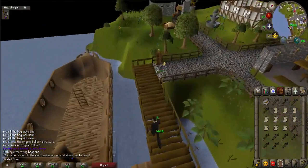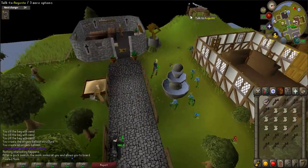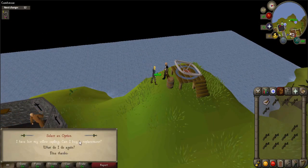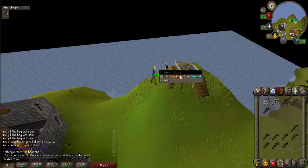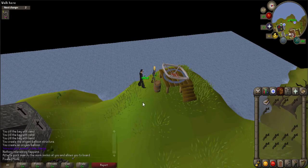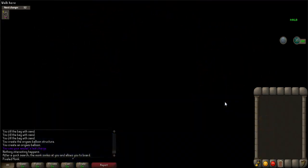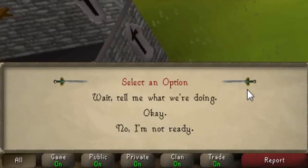Give Auguste the rest of the silk. Then use a willow branch on the basket nearby and a cutscene will occur. Talk to Auguste and when prompted say OK.